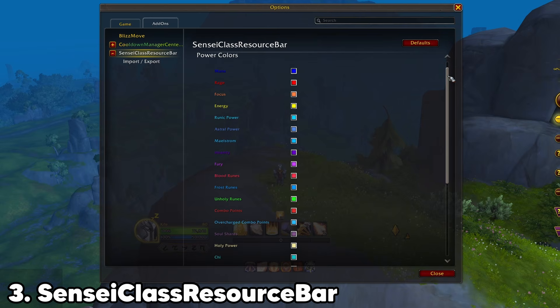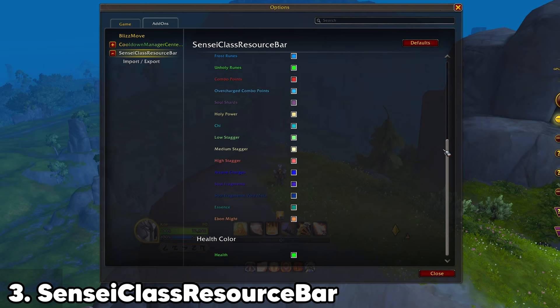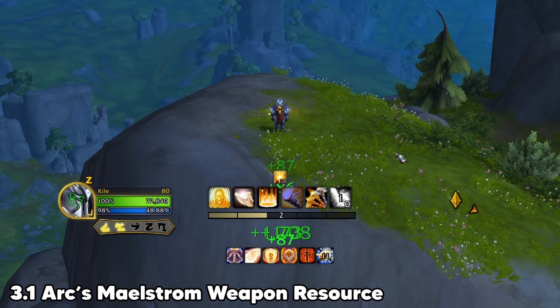Sensei Class Resource Bar provides a display for class resources like combo points, holy power, and runes. It also has mana and health. However, it currently doesn't support Enhancement Shaman Maelstrom. For that specifically, you'll have to install Rx Maelstrom Weapon Resource, and together they cover nearly every class and spec.